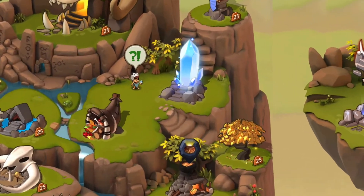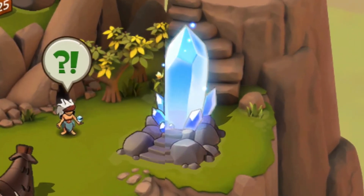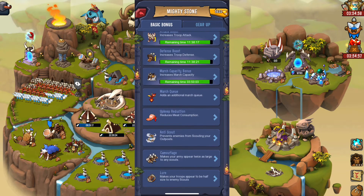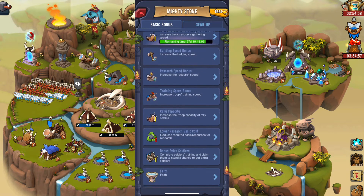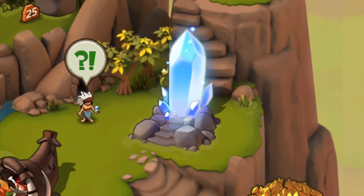Now let's move our attention to the mighty stone — it's the crystal-shaped building. Tapping on it will show you all your available bonuses that you can activate, like troop attack, defense, gathering speed, training speed, and many more. When you have any bonuses active it will be glowing blue, and when you don't have any bonuses active it will be black.